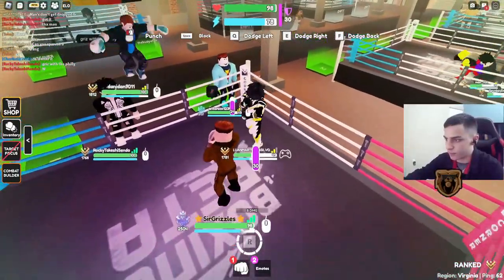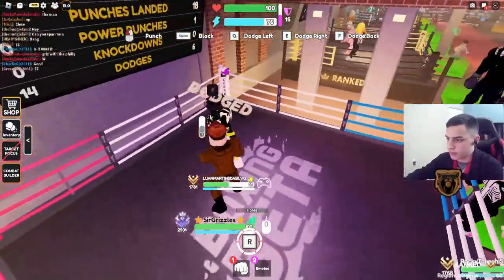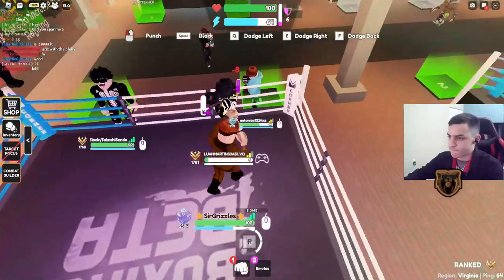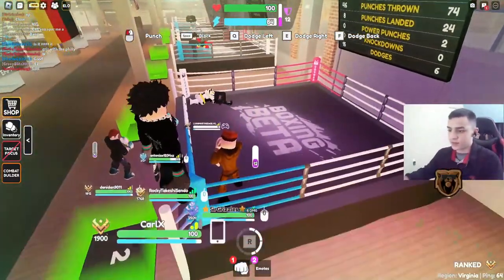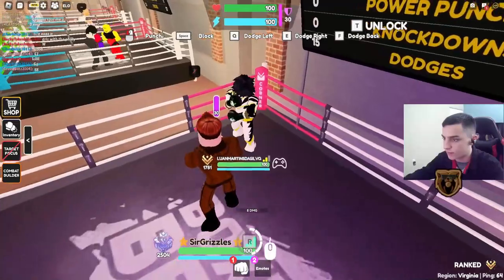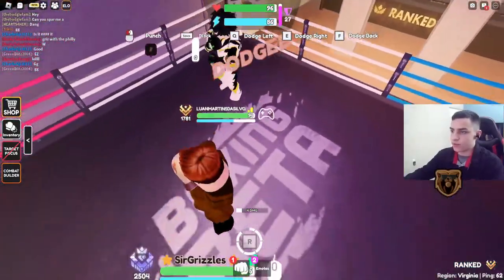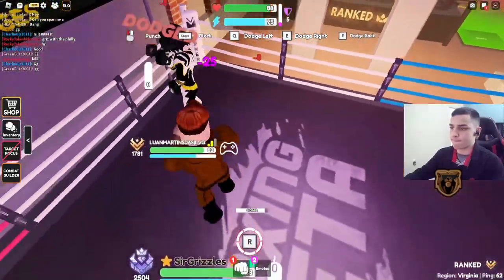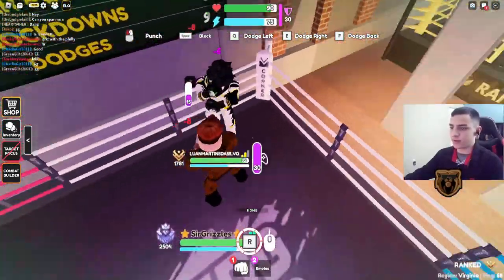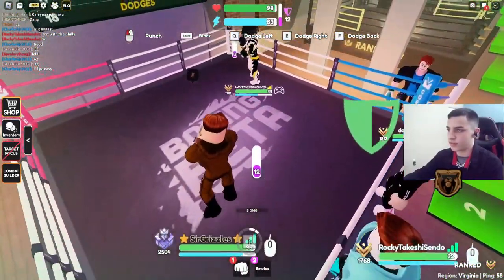He always does punch-block, punch-block, so I'm going to just watch for that. Beautiful punch for me. You can see how I'm always making sure my block is up by dropping it at the right time. He's not punching fast enough for my block to get as low as it should. I'm backing up, giving it time to recharge — he's not giving his time to recharge. Now my block is back. My block is low so I drop it. My block is recharging so I go on offense and don't let his block come back.